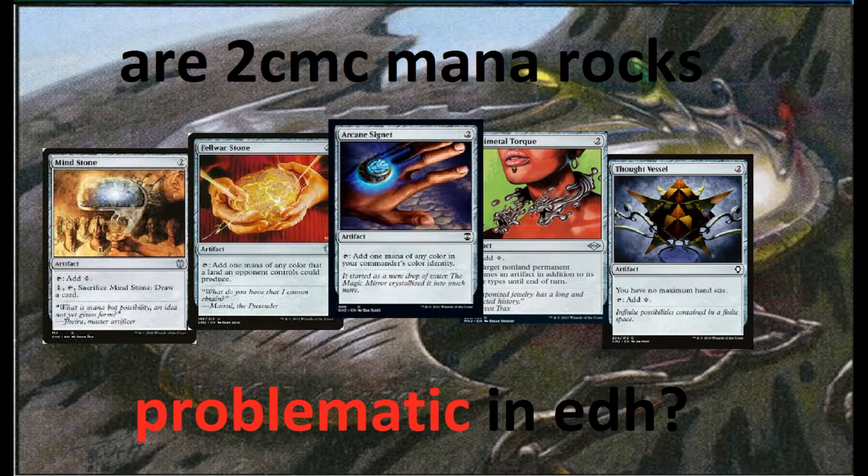I know everyone always complains about how green ramps, but green's ramp is fair. It's mostly two or three mana. There are no one-mana green ramp spells — maybe there's one, but it's usually three with suspend, like Search for Tomorrow. There are definitely no zero mana green ramp spells. Green is paying two mana to get a mana rock, essentially, but that rock comes in the form of a land.